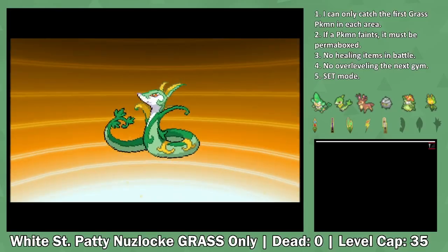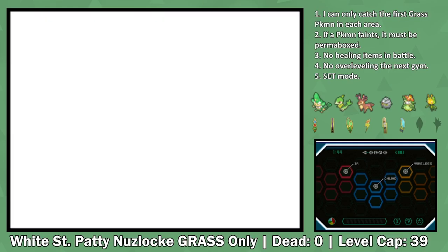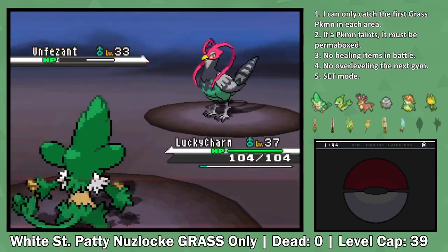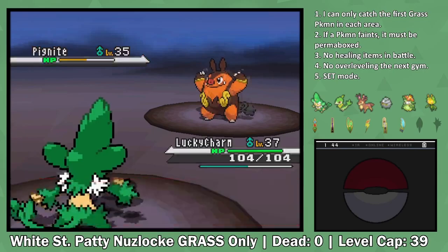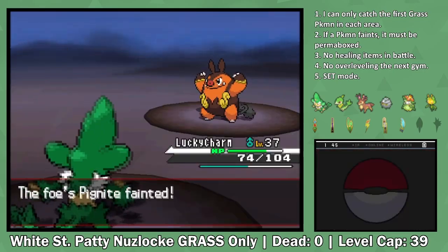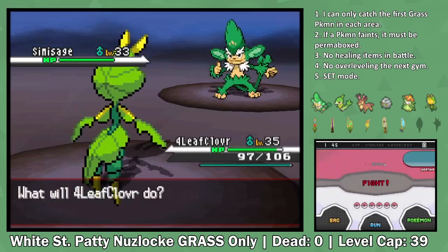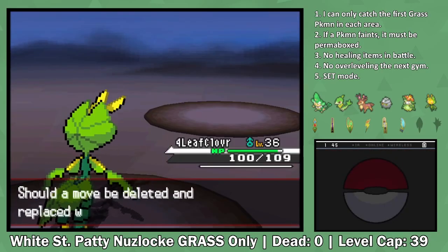We also got enough XP to evolve Servine into Serperior. With six badges to our name, we're challenged again by Charon. He starts with an Unfezant that goes down to two Returns. He tries playing tricks by taunting me, but I'm not too scared. Second is his Pignite - he is a Fire-type, but it's currently raining at the route that we're fighting on, so I'm not too afraid of his Fire-type attacks. Again, two Returns take out the Pignite. His Liepard is next but easily goes down to a Seed Bomb after faking me out. His final Pokemon is his own Simisage that I switch into Leavanny and use an X-Scissor to take out. Again, not a very difficult fight.